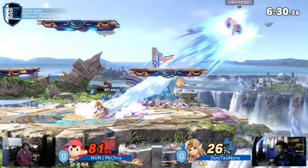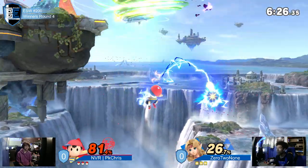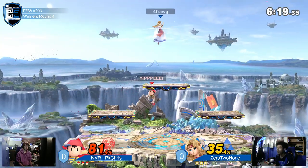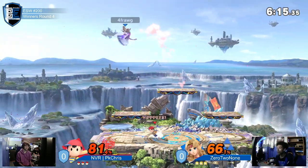Trying to anti-air PK Chris — like, almost exclusively that up tilt. But he's been getting hit by a lot. Tries to go deep there. Gotta be careful. Nice coming into play — good fair. Tries to read the forward roll. He's got a fair, tried to go for the elevator, but it did not actually hit.